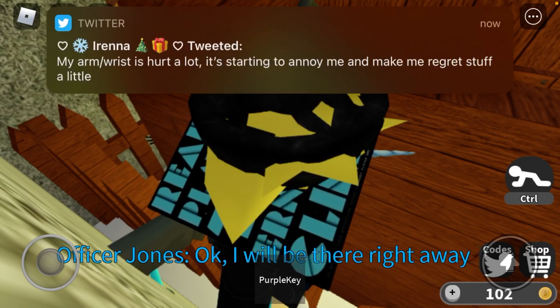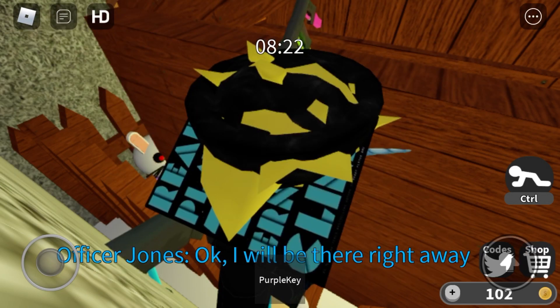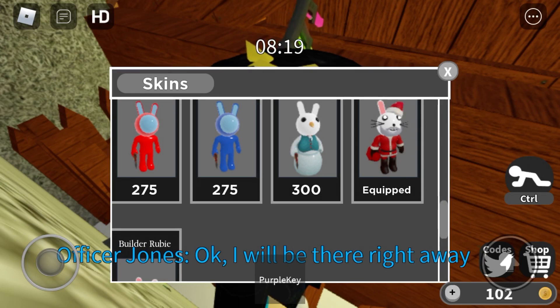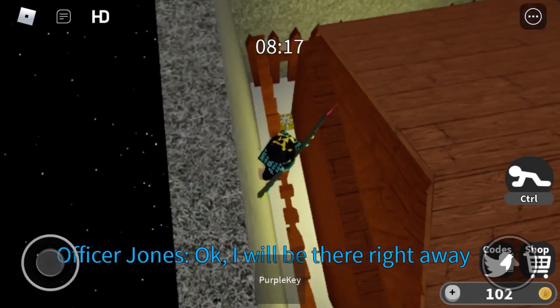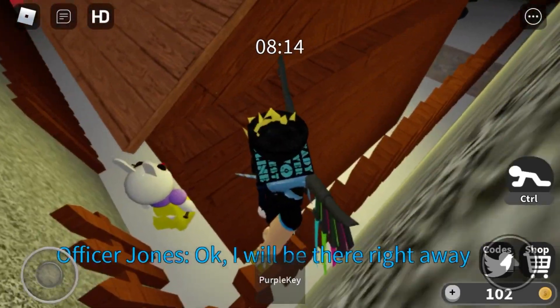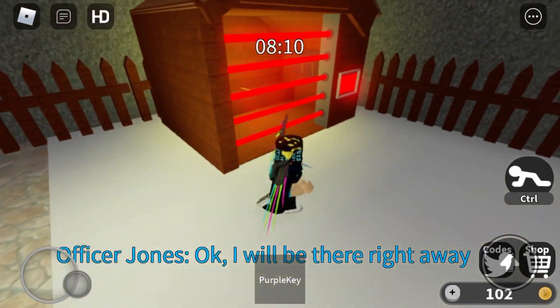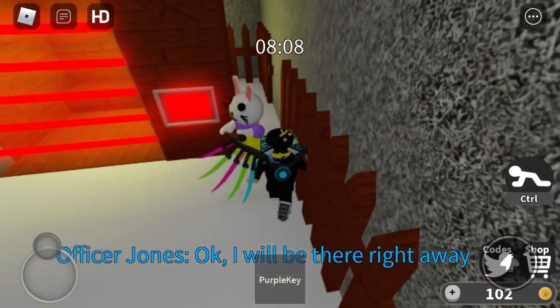Go to shop, and then XMas event — you have equipped the skin. The skin is right here, as you can see, and Ruby's right there. You can go that way but Ruby is there.